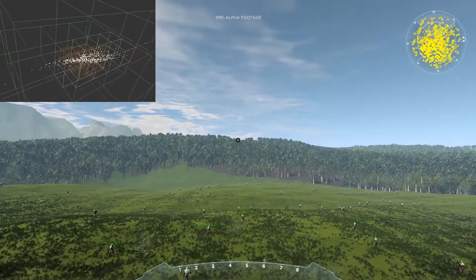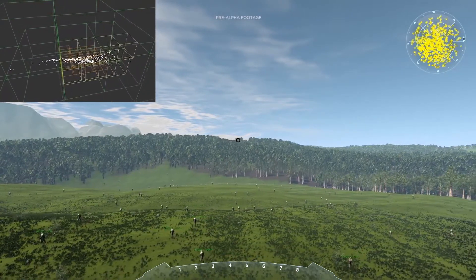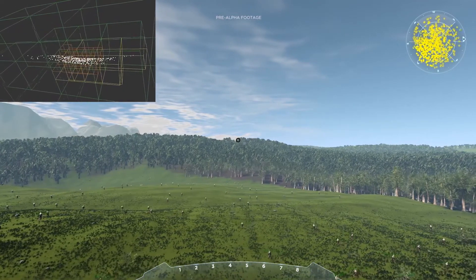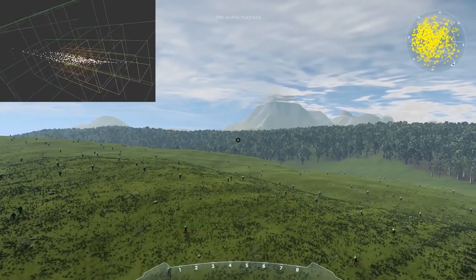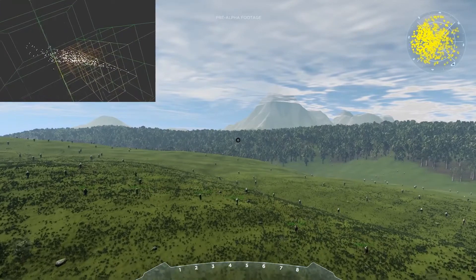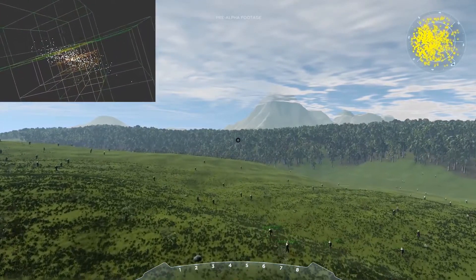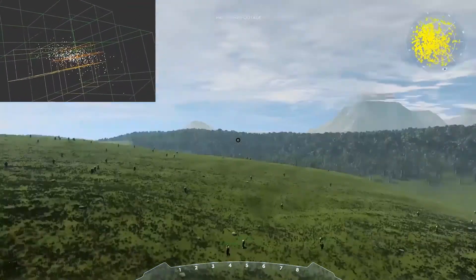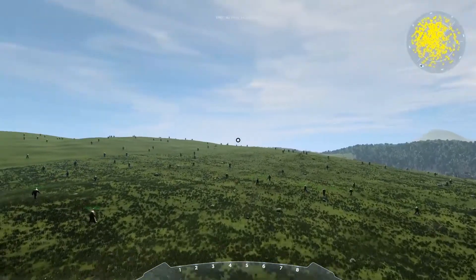More virtual clients means more server rented for testing, so we are currently limited in how far we can push this until we have actual players connected, but so far our models run as expected. The max distance at which we can see an entity depends on its size, so while we only see players here, keep in mind that the way things work extends to large-scale entities like ships that we can see from much further away. Here again we dynamically play with frequency to maintain a reasonable load.